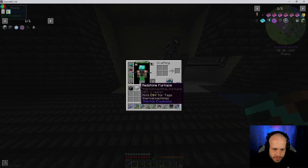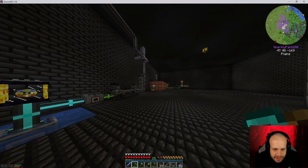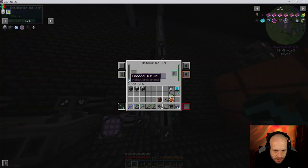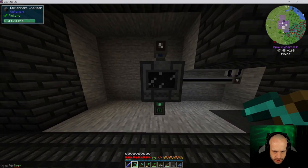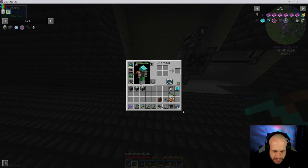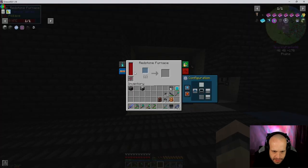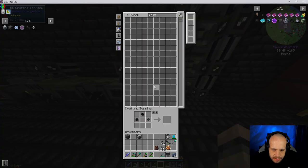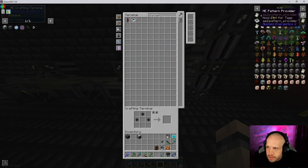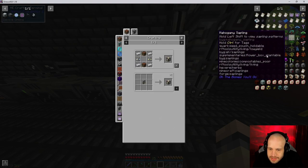Alright, perfect. I believe this one is going to need the osmium compressor. Do I do that first? I think I'll just go with the redstone furnace — yeah, this one is literally going to be so we can make the stuff for these, and whatever else we need. We can put the recipe in there later, but that is basically going to have four recipes.